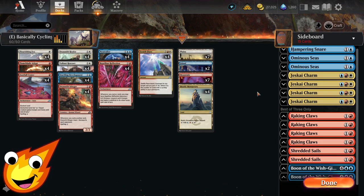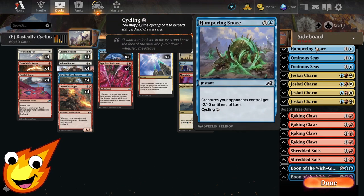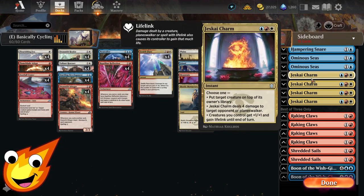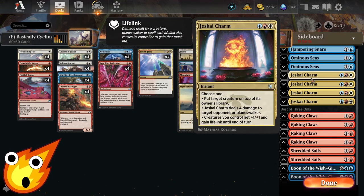If you want to take this into best-of-three, here are my sideboard recommendations. Hapening Snare gives all opponent's creatures -2/-0 until end of turn and has cycling for two — great synergy with the main deck. Ominous Seas also has cycling for two, and if you draw enough cards you can create an 8/8 blue kraken creature token after getting eight foreshadow counters on it.